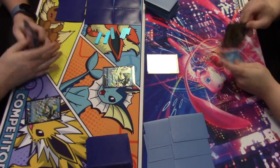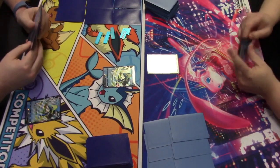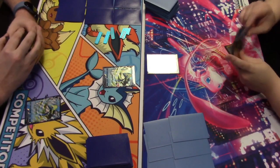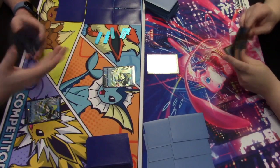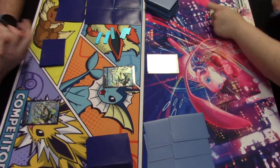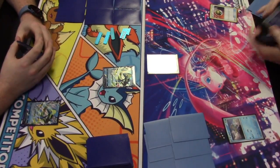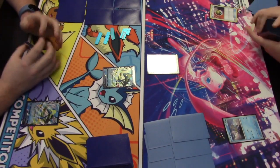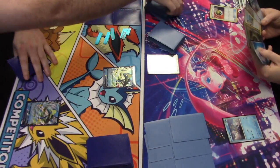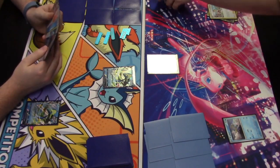Rapid Strike player is going first. They're looking to get a Remoray down — that's very important. They benched an Intelion and passed. Nestball is being played on the right, searching the deck for a basic Pokémon, and that important Frigibax is found in the Chien-Pao Baxcalibur deck.